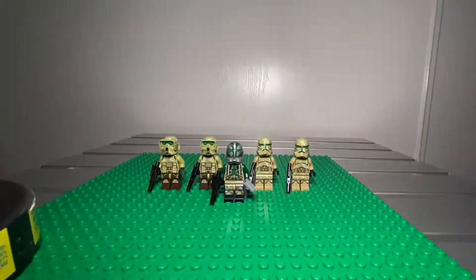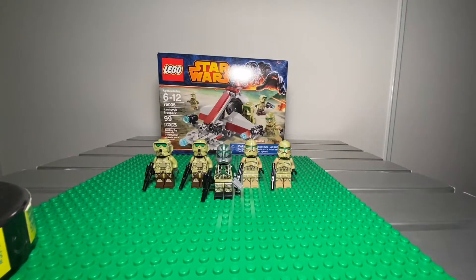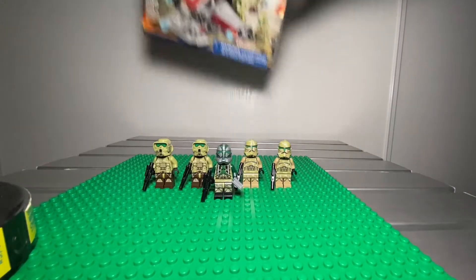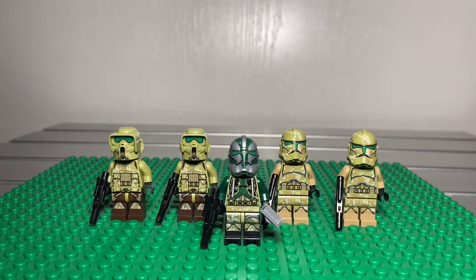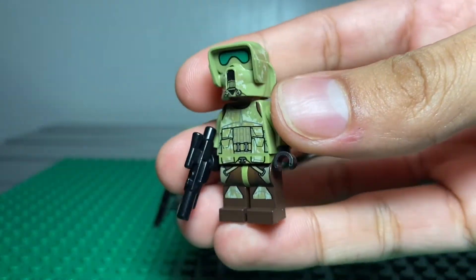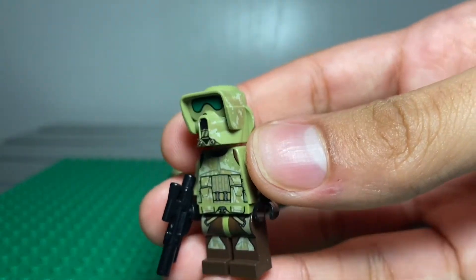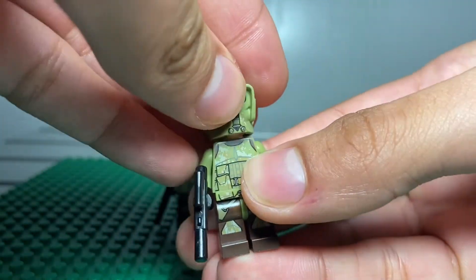Next we got the Kashyyyk Troopers. About four or three months ago I did a review — here's the box of the Kashyyyk Troopers battle pack. If you guys haven't watched it go ahead and check it out — I'll put a link in the description. Here's Commander Gree — pretty cool. We haven't seen these two guys in the movie, but these two — they got cut off by Yoda during Order 66. Here's a Kashyyyk Trooper — pretty cool. Whenever I look at it, it looks like a Scout Trooper a little bit because of the helmet and all the green.